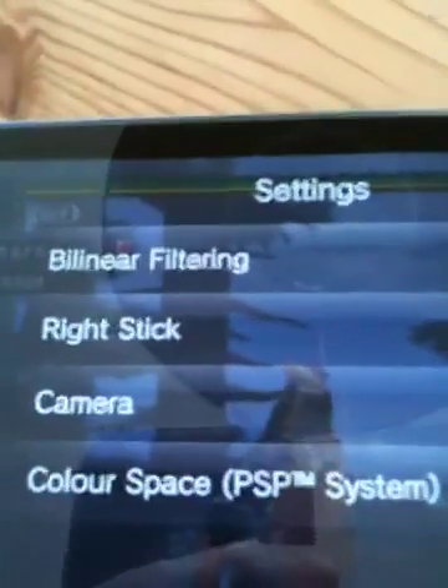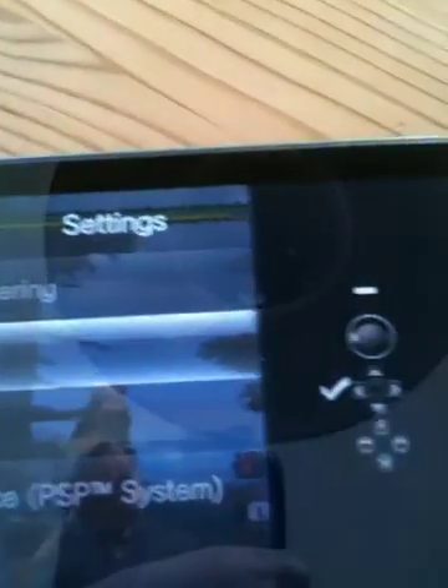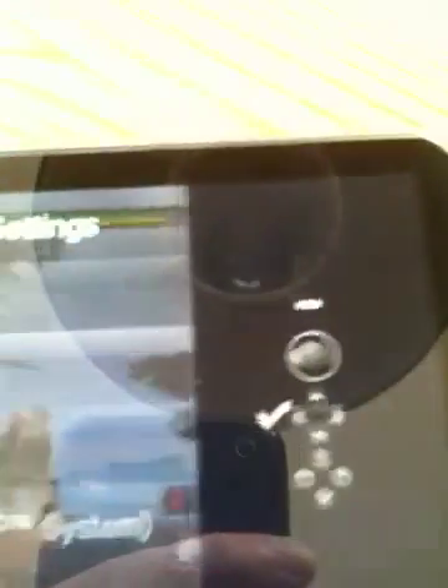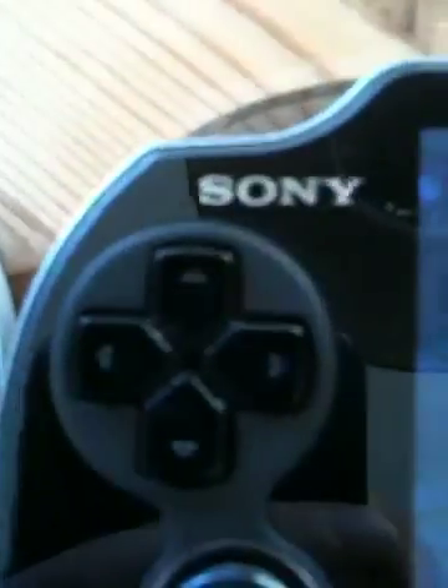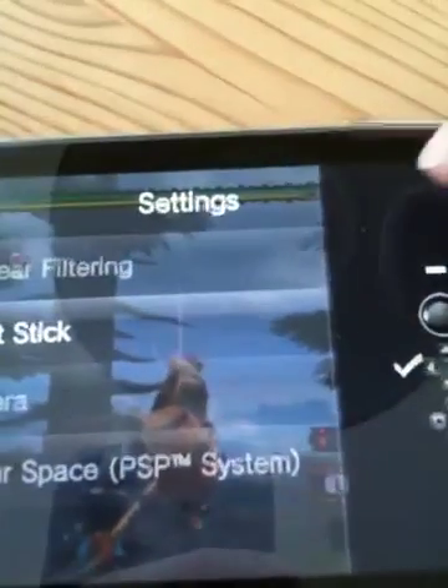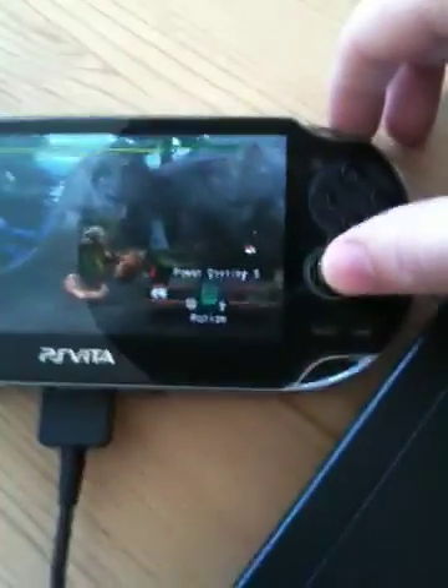The most important thing is the right stick option. You can map your right stick — which is the analog stick over here — to the camera. So now this button works here, and I can control my camera with this stick.